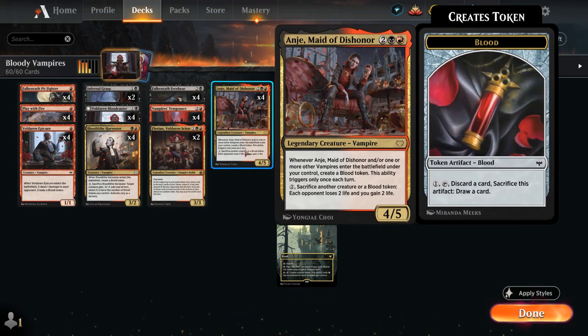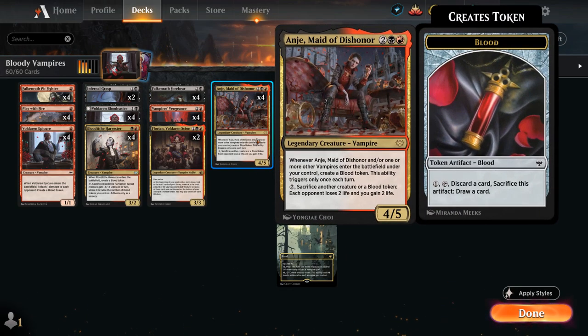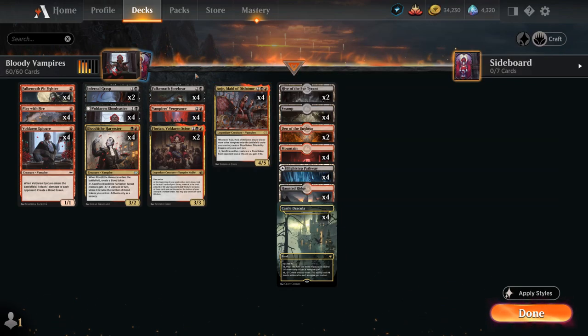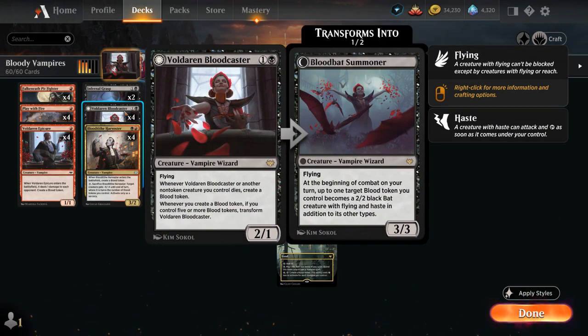At 4 mana we've got our Maid of Dishonor. The mana base also includes 4 copies of Voldaren Estate — a land that can tap for colorless mana, can pay 1 life to add 1 mana of any color to spend on vampire spells, or we can pay 5 mana and tap it to create a Blood token. This ability costs 1 generic mana less for each vampire we control, complementing our Blood payoff cards nicely.